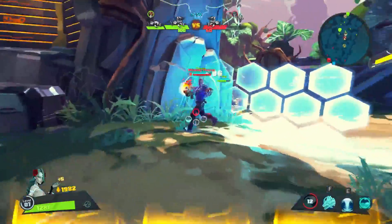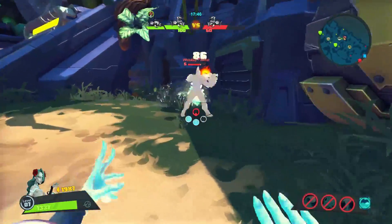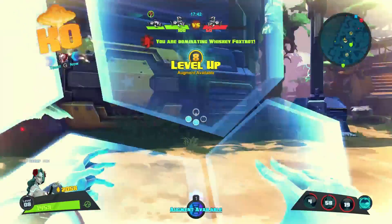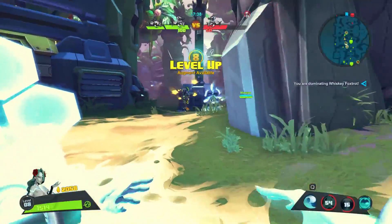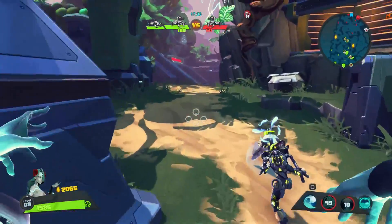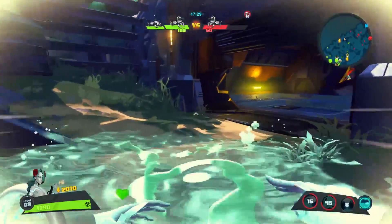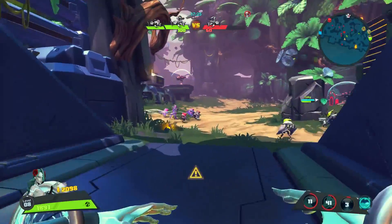Her ultimate, Emergence, allows Alani to deploy a water dragon at a target location or mark a targeted enemy. Upon targeting, Alani releases a giant whirlpool in which the dragon emerges from after a few seconds. Enemies hit directly by the dragon will take the most damage, and enemies on the outskirts of the whirlpool will take less damage. On a side note, you can also target allies who are good initiators to have them go into a fight and have the dragon erupt.